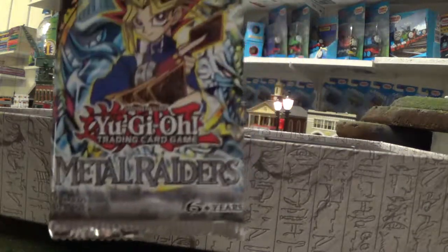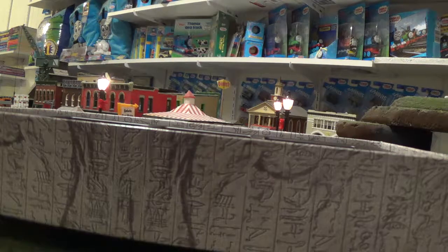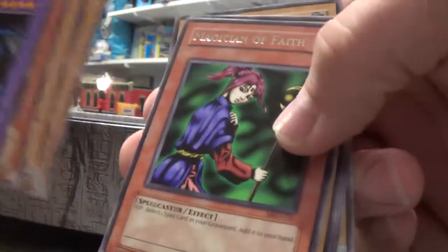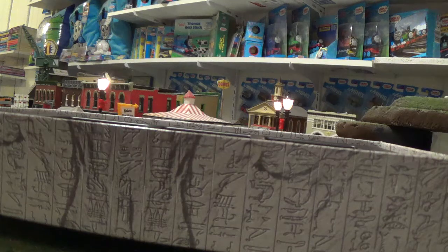Next up is Metal Raiders. Come on pack, show me what you got. Magician of Faith. No holographics again. I think that pack was always notorious for the difficulty of finding holographic cards. It actually came out before I got into Yu-Gi-Oh, around the time of Legacy of Darkness I think it was called.